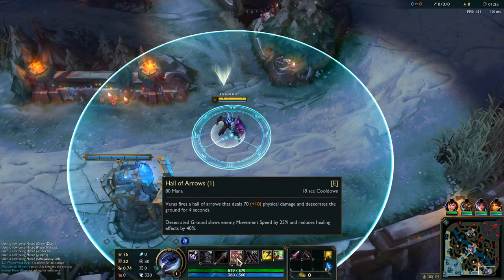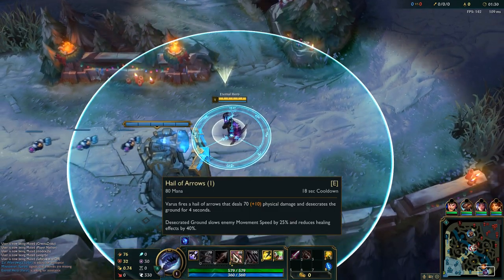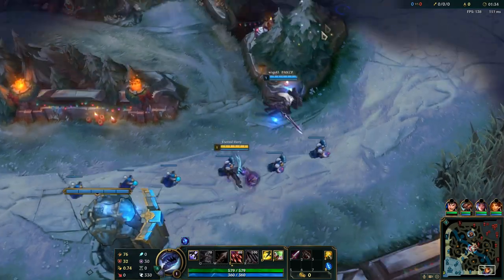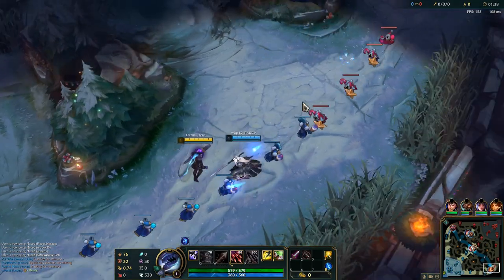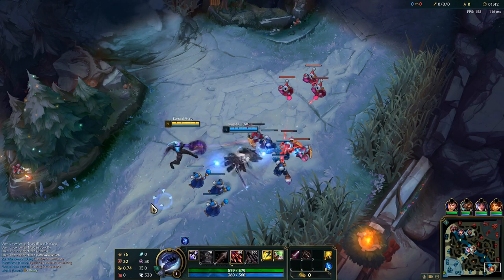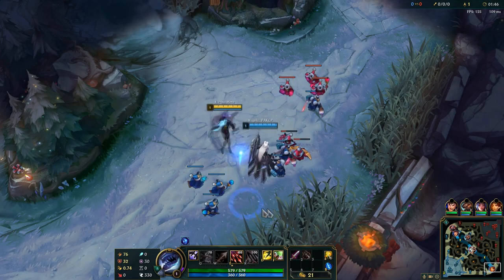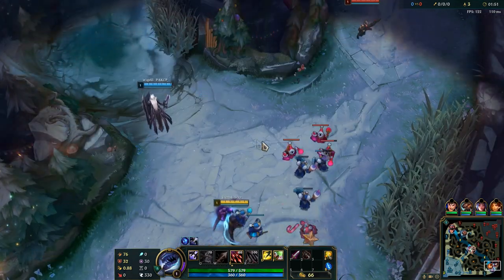As for E, it's your main harassing tool on lane and deals physical damage. It desecrates the ground for 4 seconds, slowing enemies and applying grievous wounds, so it's good against healing supports such as Sona. Usually you want to try to cast E at the moment of healing to reduce that, and also to reduce healing summoners.